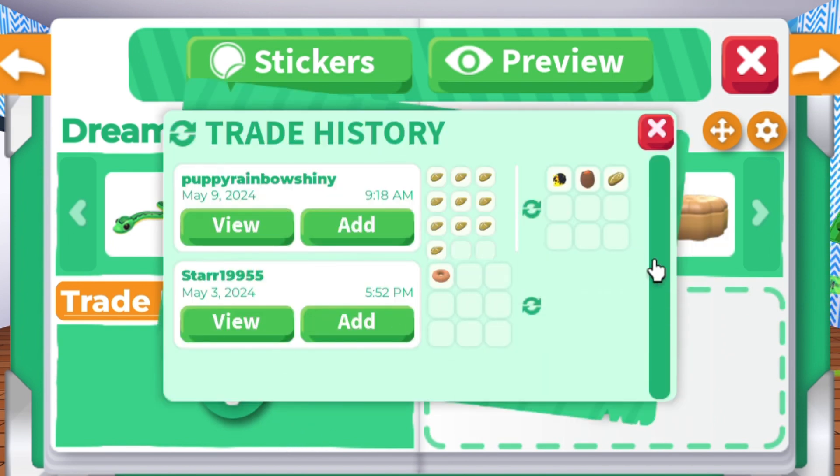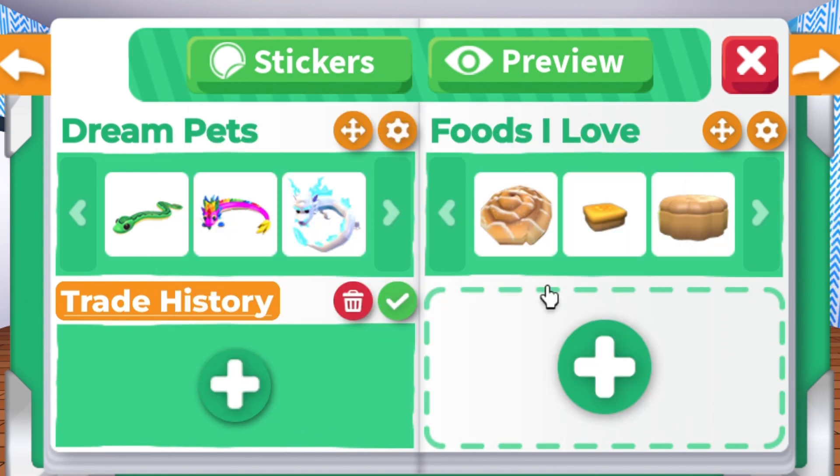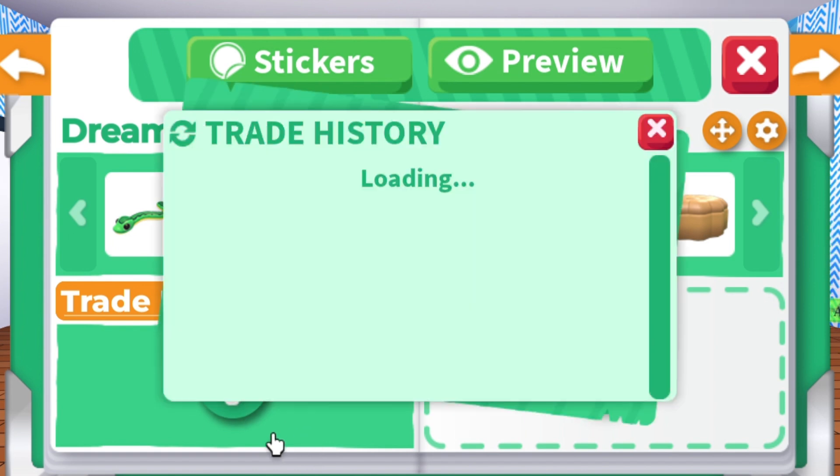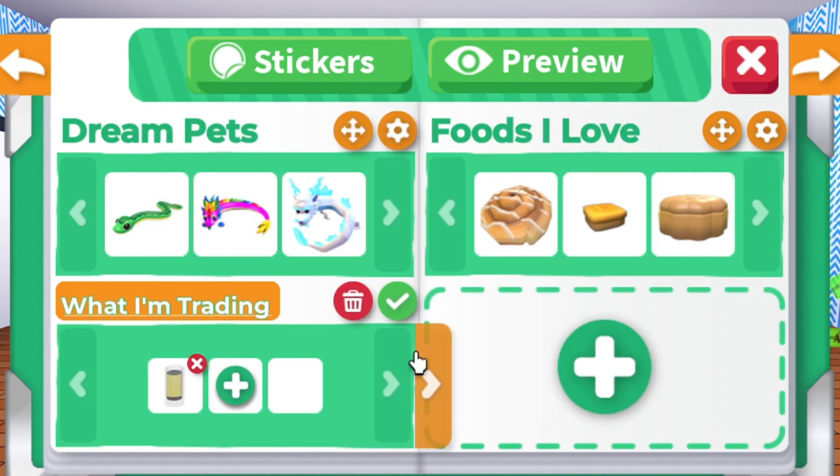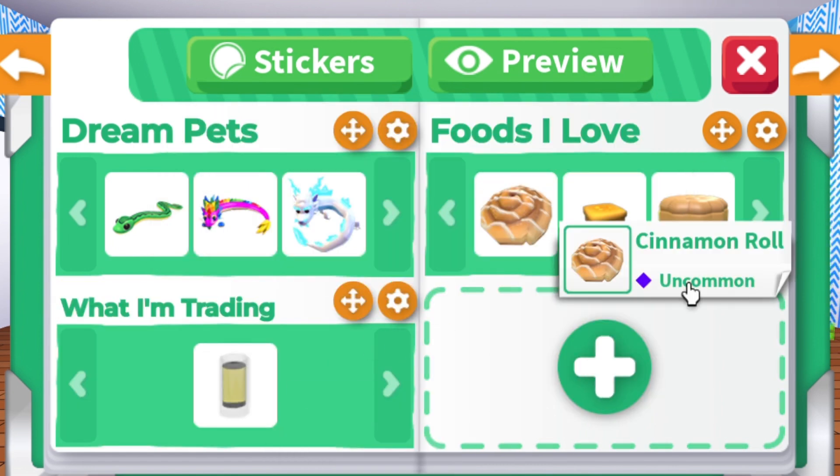If you made any recent trades, you can show them in this section. All you have to do is click Add and the trade will appear. However, I won't be adding one. To delete any section, click the orange settings icon, then click the red trash icon.